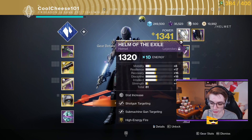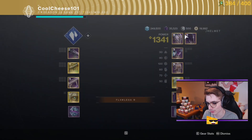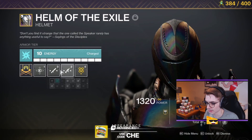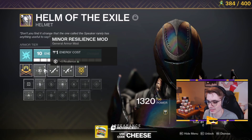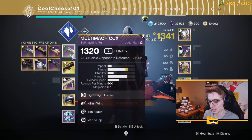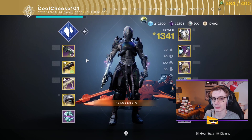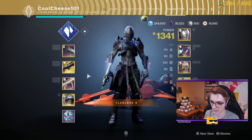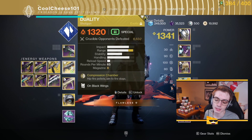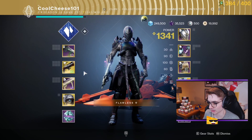First of all, on the helmet, we got SMG targeting and shotgun targeting. I think this is pretty self-explanatory. Having that extra aim assist, that extra accuracy, as well as ADS speed is really nice, and having this on both weapons is very valuable. I don't really need too much ADS speed because of the innate handling on most SMGs alongside Peacekeepers. However, having that little bit of extra bullet magnetism is always nice, and it's more noticeable for my shotgun since I'm running Duality — making that hitbox just a bit more plump, as well as aiming down sights a little bit quicker.